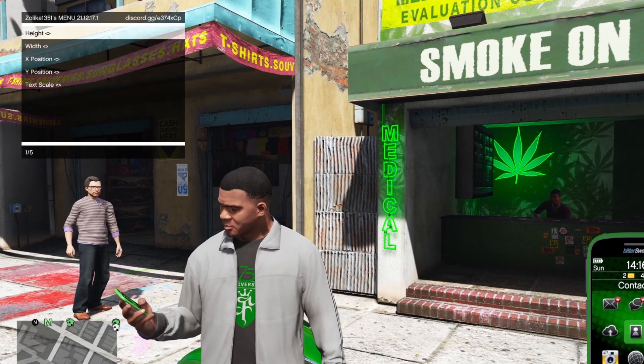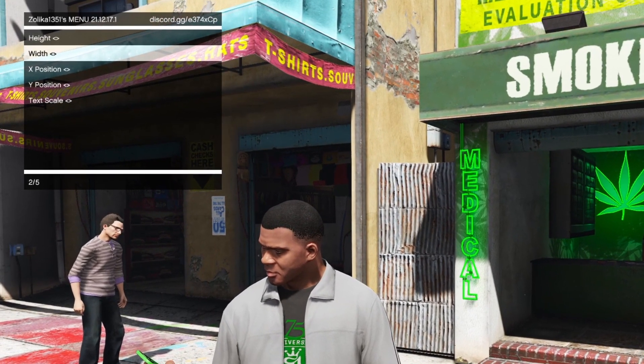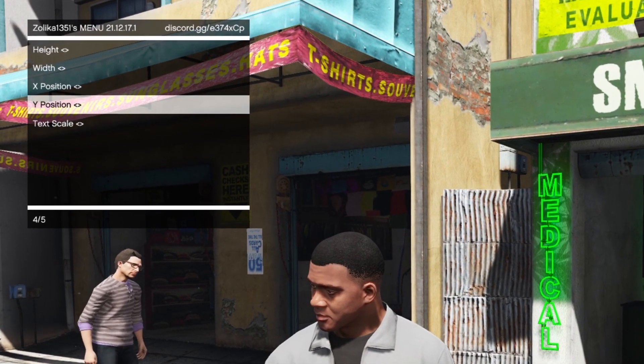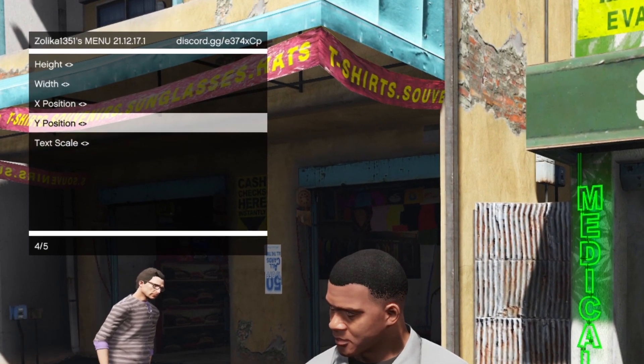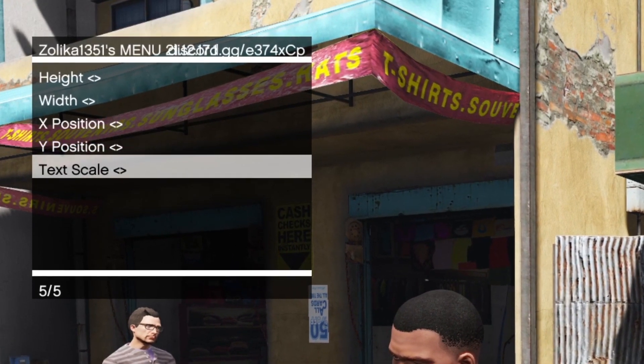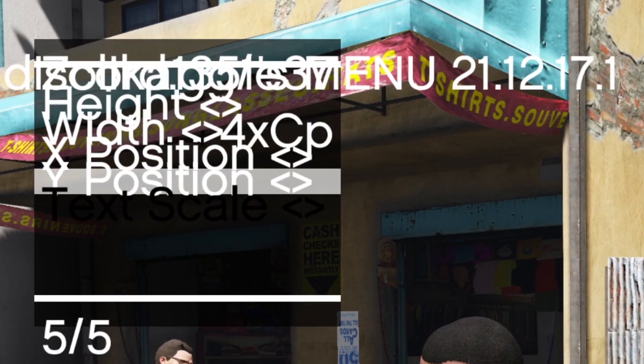Another very cool feature that no other trainer has is the ability to let you scale the size from height, width, as well as its physical literal positioning on the screen. You don't want it there? Move it here. With a couple clicks and clacks of your keys or whatever controller, you can change the text size even. Menus don't let you do that.